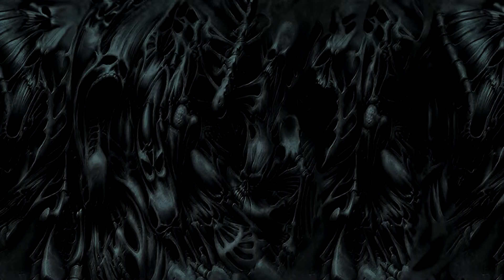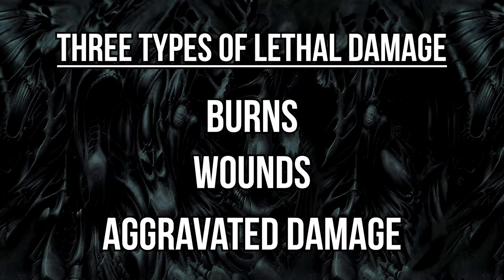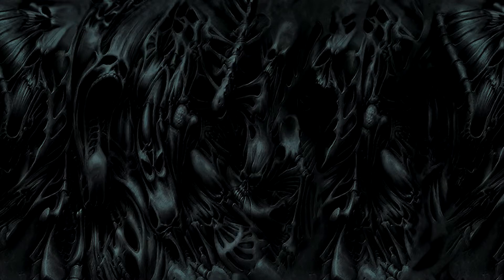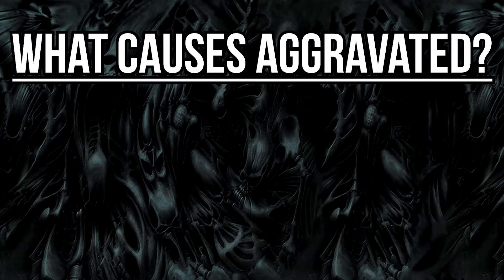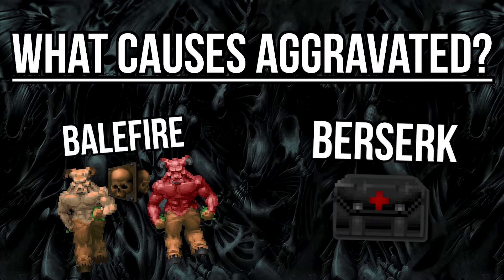You said there were three types of permanent damage but only listed two. Aggravated damage is weird — it doesn't get inflicted by many things and the medkit scanner doesn't measure it. The two things that cause aggravated damage are balefire from knights, barons, and cubes, and so much of the rapid damage-and-recovery cycle that happens when you put Berserk Serum in your body.